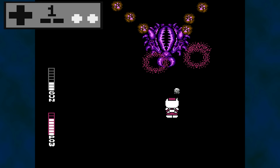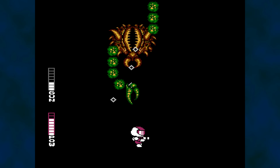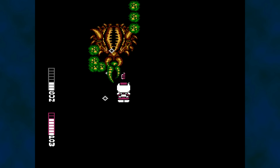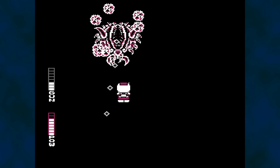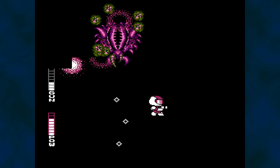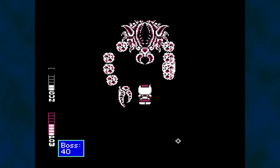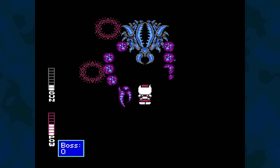One of the well-known exploits in Blaster Master is to throw a grenade and then pause the game during a boss battle. Even though the game is paused, damage continues to be dealt to the boss — though it doesn't work on every boss, just a few. Here with the Area 2 boss and its health displayed on screen: throw a grenade, pause the game, watch the health decrease, then unpause. Dead. Why does this happen?